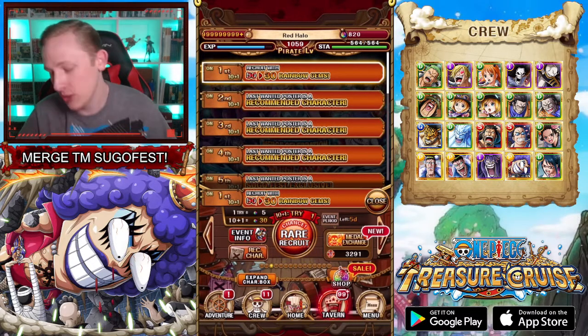Karasu are on Part 1. Part 2 has Enel and Lucci as well as Brook, Nami, Sanji, and Zoro. That means Karasu and Morley — I guess those were the Treasure Map recruits from the Koala batch — that actually makes sense, because Koala is a Halloween-themed legend. Part 3 has Utsuru, Denjiro, Kinemon, Morley, and Karasu, so they kind of split them up there.